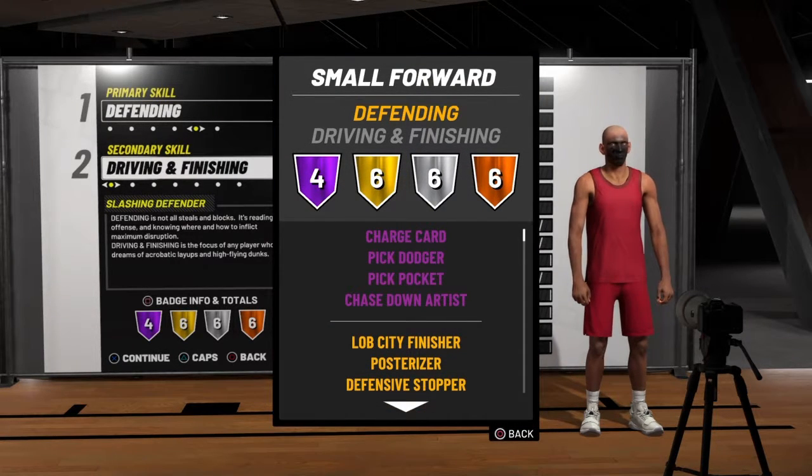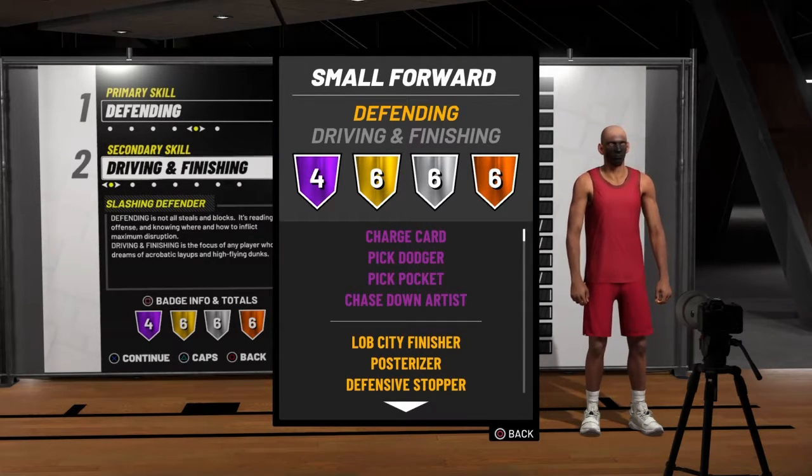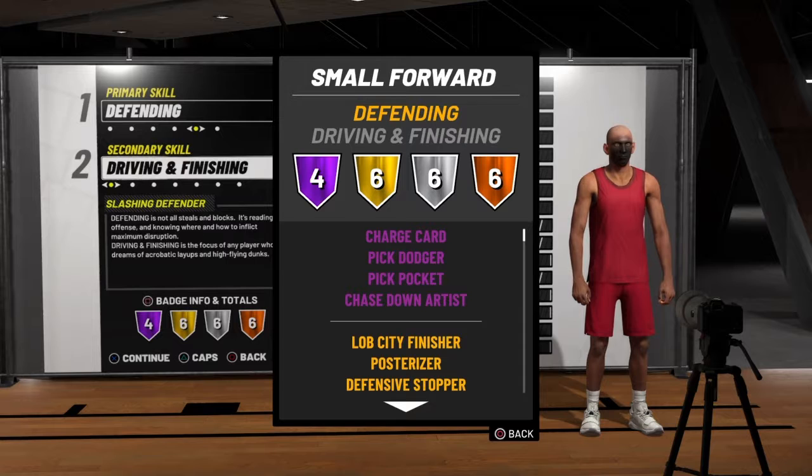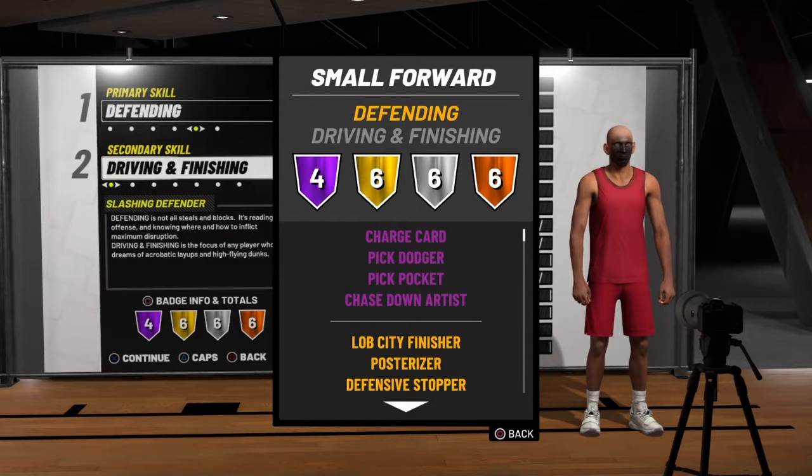With the playmaking takeover you're greening no matter what build, so for the badges: you get charge card Hall of Fame, pick dodger Hall of Fame, pickpocket Hall of Fame, chase down artist Hall of Fame. Charge card really doesn't matter. I have a video on chase down artists if you need that after making this build. Pickpocket and pick dodger are pretty simple — they just come after a time. I could make a video on the pickpocket method if needed.